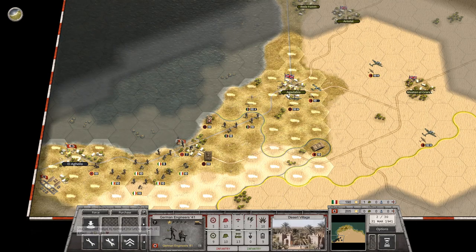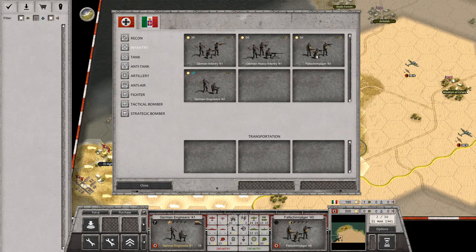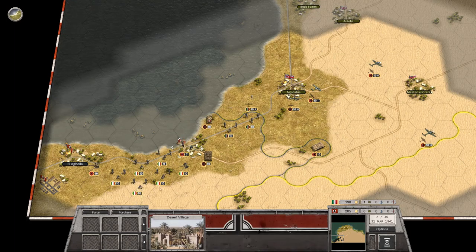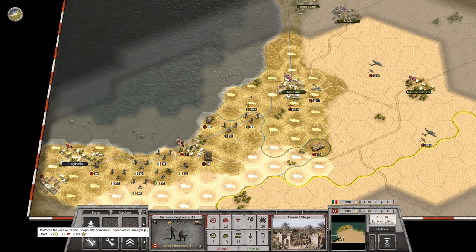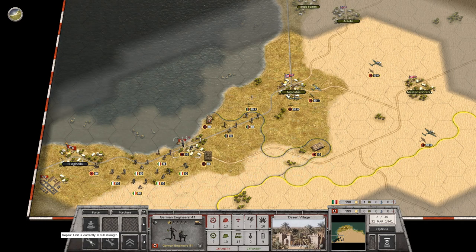Since this is an engineer I can lay landmines. After I lay them they have no allegiance — anybody can get damaged by them. I can upgrade them to a different unit — I could actually make them a better engineer but I'm not going to do that right now. I have two forms of healing: one is cheaper and gives me the same amount of health as the one with the star, but they lose some experience. Whereas I can pay a little bit more money and they don't lose any experience, which makes a lot of difference as they get more stars.